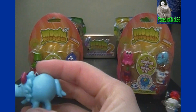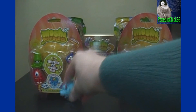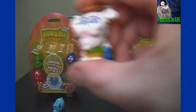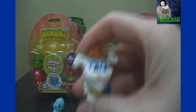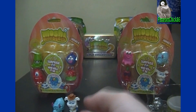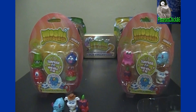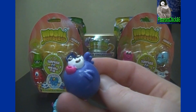First off we have Stomper M28. And then we've got Buster Bumblechops, M27. And then Hissy, number 22. And last visible one is Trixie, M32.